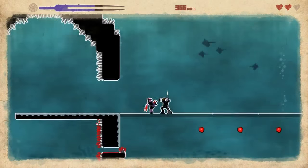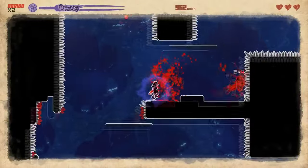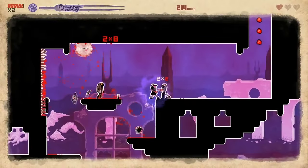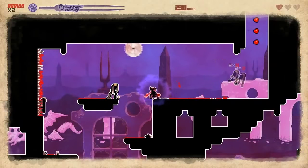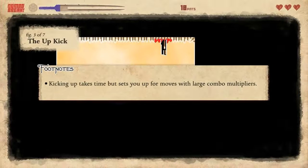There's a seemingly endless amount of combinations — jumps, dashes, kicks, stabs, and all sorts of other ways you can mow through enemies. You can't just kill these guys, you gotta go ultra-combo on their ass. There's even a long tutorial before you start playing that spells out all the moves for you.